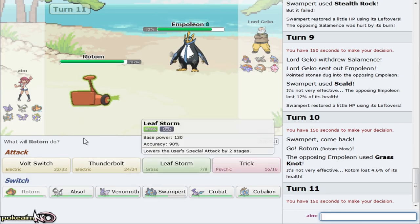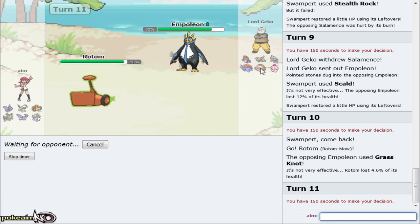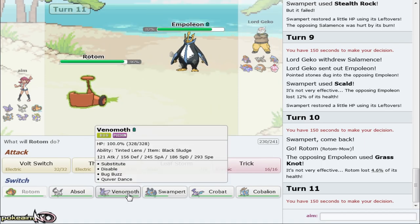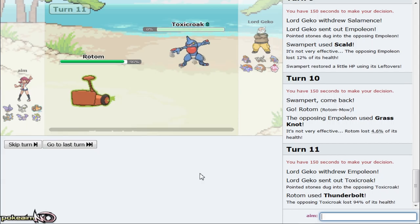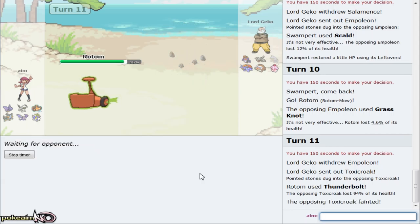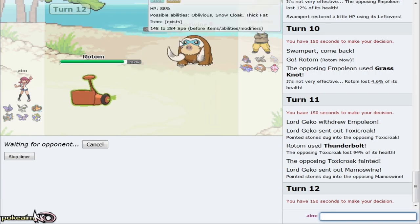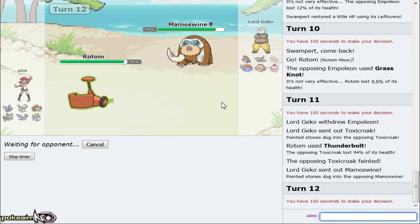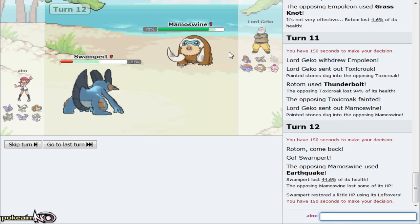I'm gonna go for Scald right here because if he switches out to anything I can punish it and I can live the next Draco. Scald was my best play as Empoleon comes out. I can go right out into my Rotom - I don't want to take a Grass Knot. He does go right for Grass Knot and we have the Specs Thunderbolt. I want to go for Leaf Storm honestly - but I'm going for Thunderbolt because it invites Snorlax in. As he goes Toxic Growth - Thunderbolt is 100% the best play because I don't get the minus Special Attack boost and Toxic Growth goes down.